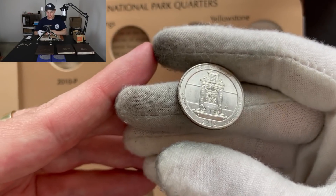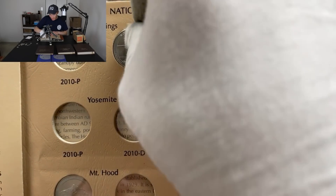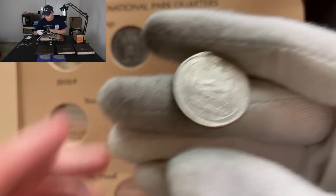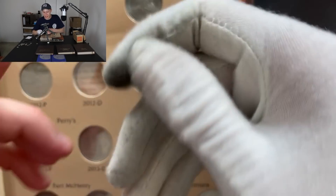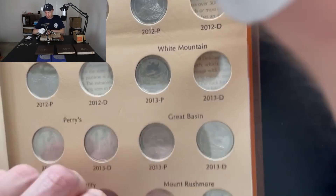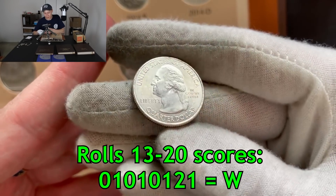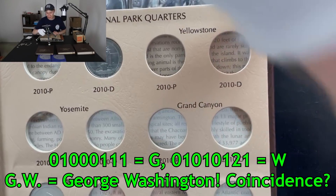We know the 2010 Hot Springs is going in — only other 2010 we had was Mount Hood — so that's definitely going into the collection. An Arches to finish off the roll. That last roll produced well: 2010 Hot Springs Denver going in right here as one of the first coins into the America the Beautiful collection. White Mountain 2013 — need the Denver on that one — flip it — Philadelphia. Great Sand Dunes — need the Denver — flip it — Philadelphia. But I'll take that 2010 Hot Springs any day.